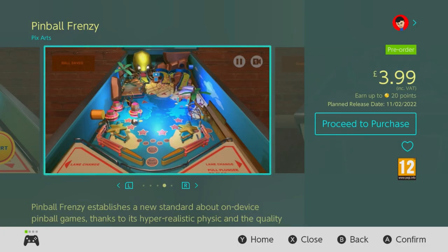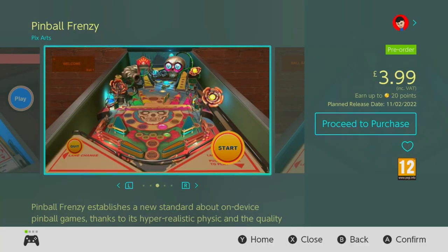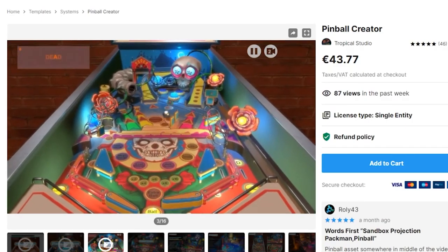Pinball Frenzy is in fact created using the two demo tables which come pre-packed with the asset. The first is a seaside-themed one, complete with an octopus and starfish, and the second is a Mexican Day of the Dead themed one, containing a sombrero-wearing skeleton and a sugar skull.